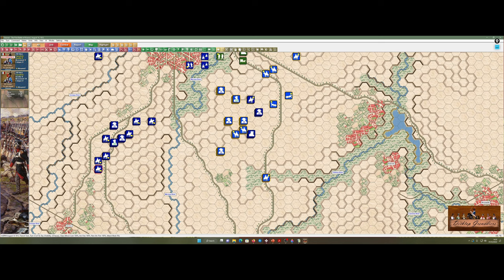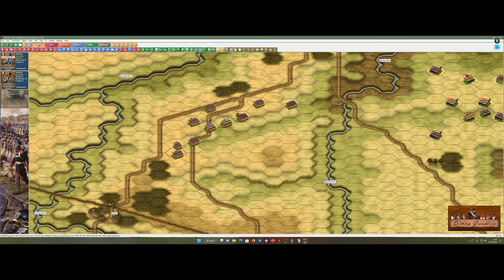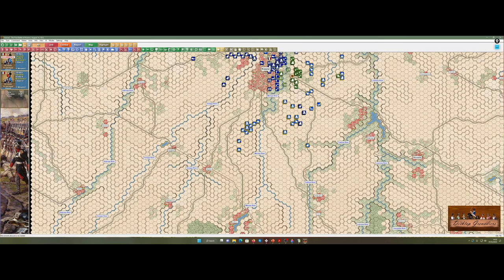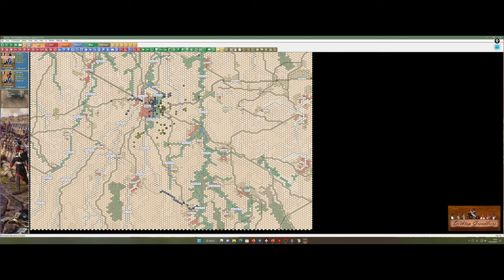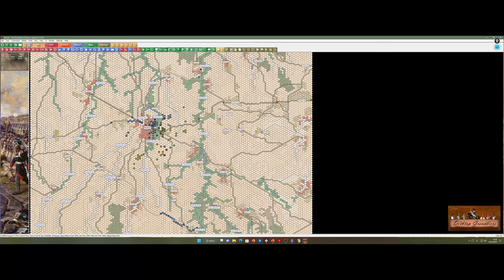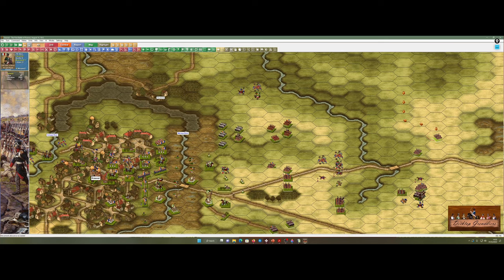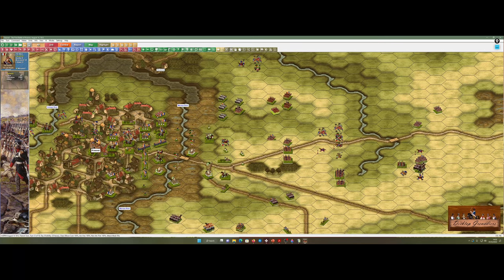I don't think this cavalry is going to be needed — just because you've got forces doesn't necessarily mean you have to use them. This is a lovely reserve. If the Russians made a bigger stand or it was part of a larger campaign, I'd still have those fresh troops. It's nice to have some fresh troops depending on the situation. I'm going to bring the hussars into play a little bit — bring them closer.